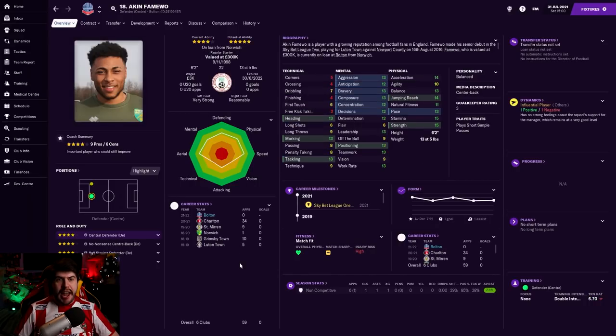Next up is a loan signing - Akin Fermejo. Remember him? I'm fairly certain I had him at Stockport, but he's way better this year than he was in that Stockport season. Nigerian, 22 years old, centre-back. We were struggling with centre-backs a little bit, so I needed to make sure we brought a couple in. I like Akin Fermejo a lot.